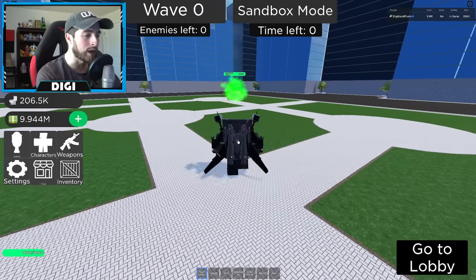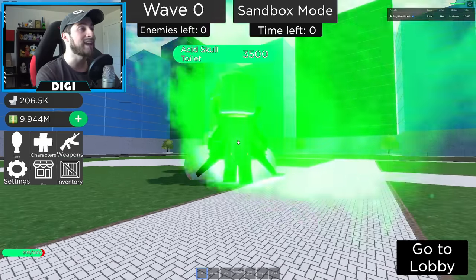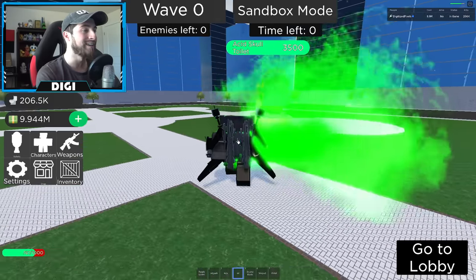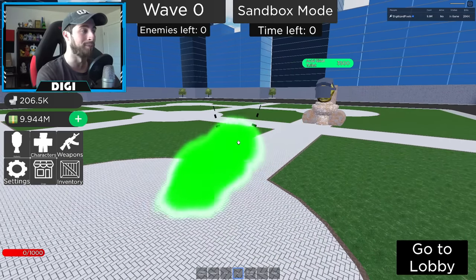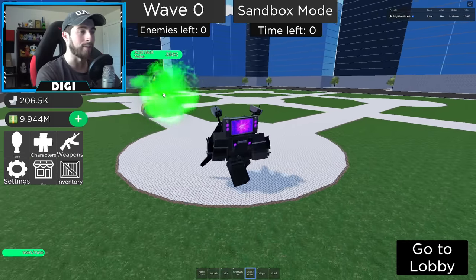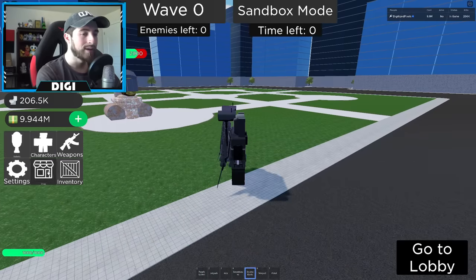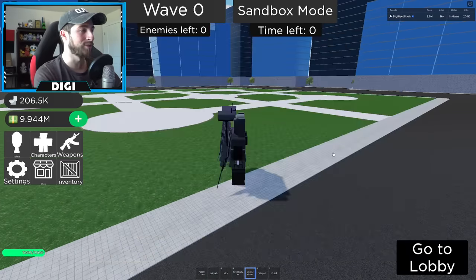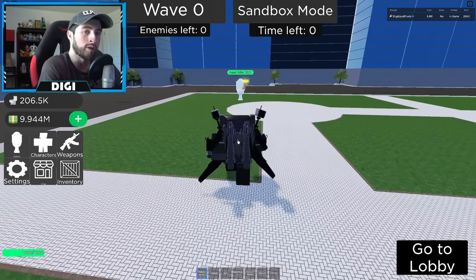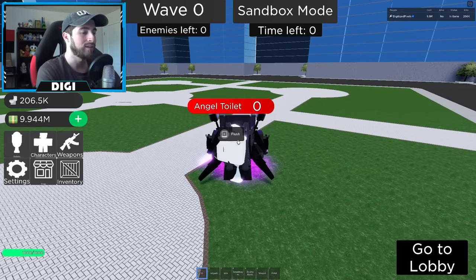We've got kick and sound waves. Let's do the purple screen — we can sprint into it. Oh no, wait — oh no, stop! He must be immune to it. That's crazy! Mistakes were made. Let's try the double blast — it comes from the wrists. We picked the wrong toilet for this. Let's try an angel toilet instead so we can use the screen attack and sound wave. Not bad, that's pretty cool.